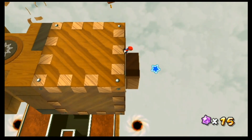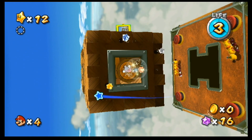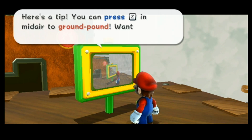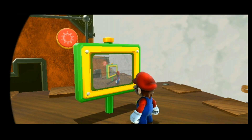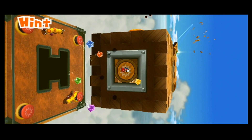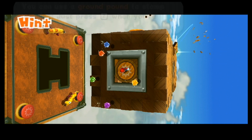Over here are some more star bits. I haven't really shown off what this thing is yet — basically, it'll show you a video of how to do something. It's called a hint video. Press Z in the middle to ground pound. I'll just show it off just this once for reference. That's how you ground pound — stomp enemies with it.